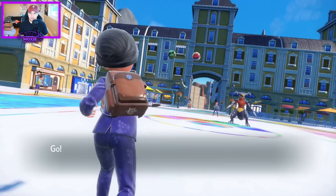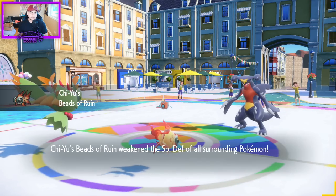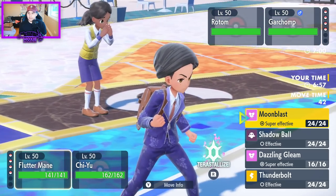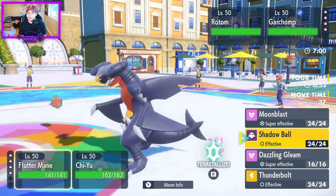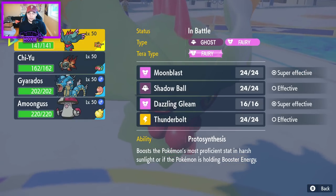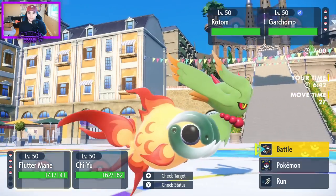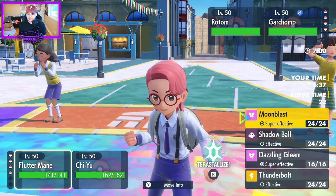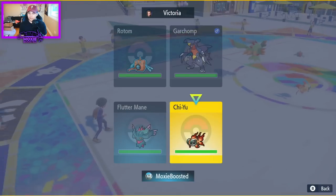Garchomp and a once-well-trained Rotom — I'm glad I led off the way that I did. I can take this turn to play pretty neutral. Garchomp doesn't really have anything for my Gyarados, and if I can one-shot that Rotom that'd be great. I'll go ahead and get rid of that Rotom. Let's go for that straight up Moonblast and protect the Chien-Pao.